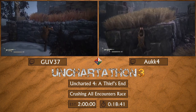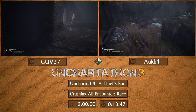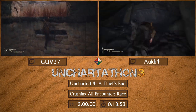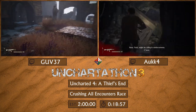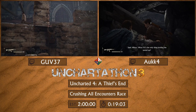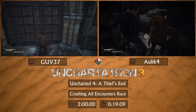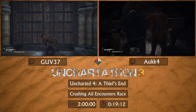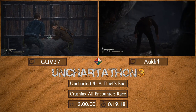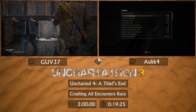Cliffside is pretty simple — one of the most easiest encounters on crushing. There isn't that much to do. You don't have to kill even one enemy here, and if they spot you, you can run past them pretty easily because they don't follow you. When the counter is gone, this encounter is over.